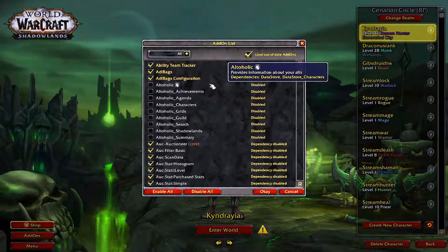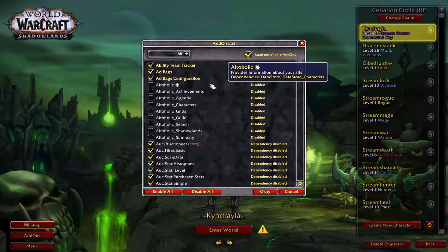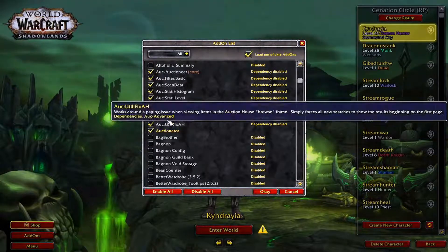Altaholic is good if you're going to be like me and have a ton of alt characters — you need to know who's got mail, who's got money, what guilds they're in, things like that.